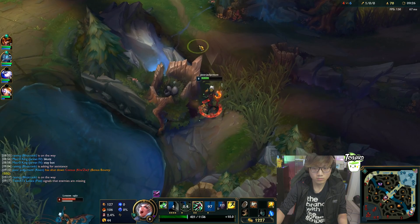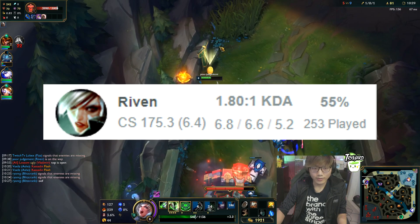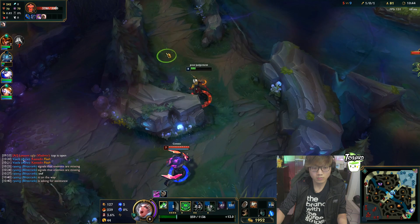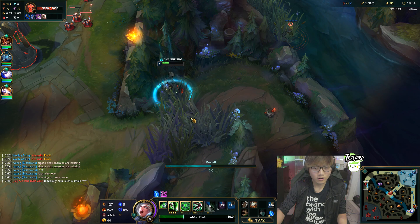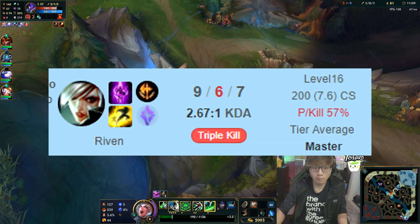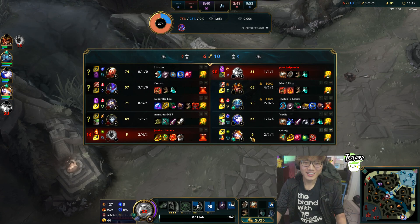He doesn't always duo queue with King Nidhogg — he does also play a lot of solo queue on his own. Boxbox also has very interesting stats, very different from other Riven mains. He averages about 175 CS per game, about 7 kills per game, and about 7 deaths per game on average. Something interesting about that is his kill participation: if he goes on a big winning streak, he will most likely have very high kill participation, which you don't really see from most Riven mains who prefer to split-push.